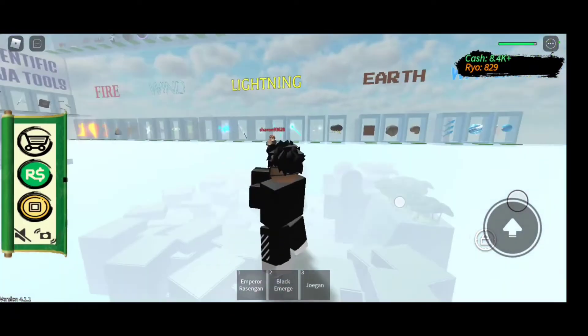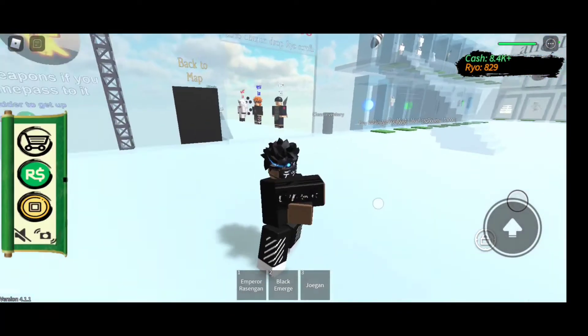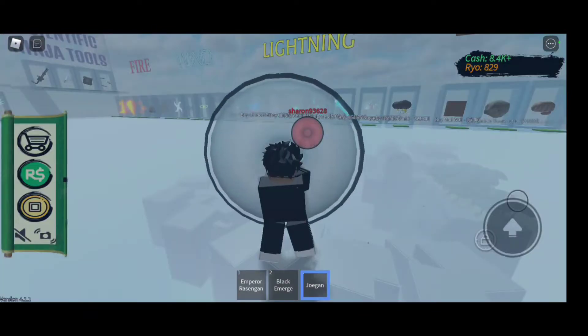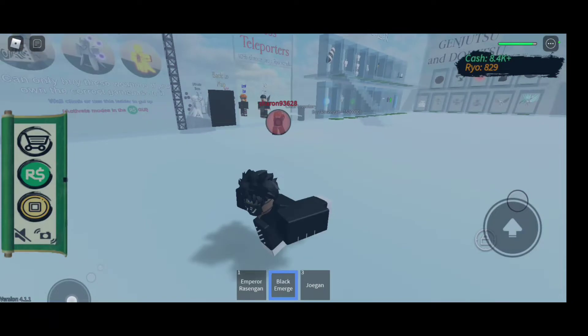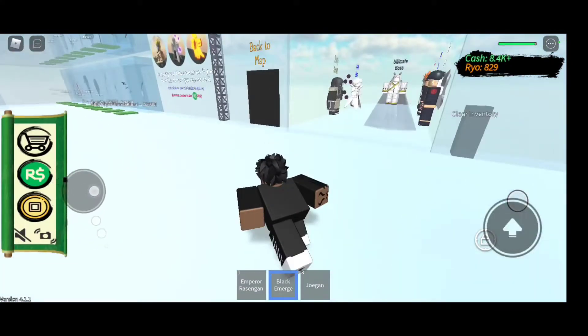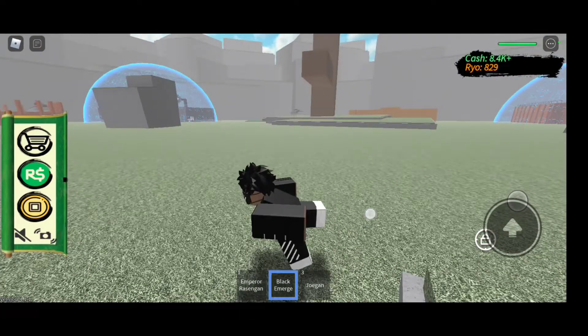Let's go down here. You think I should test them out on this guy? Let's start off with the Jogun. The Jogun is basically like the Byakugan — or if you ever played Block Street, it's like the Observation Haki. Anyway, this is a Ninja Tycoon video. Let's just test them out on some Rogue Ninjas.